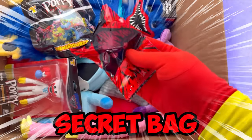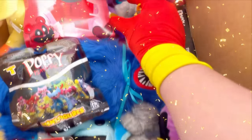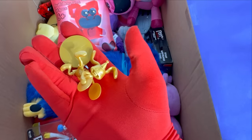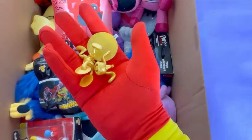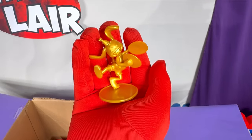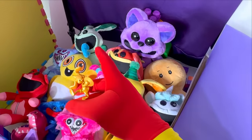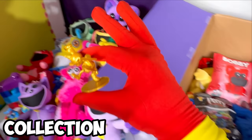Look at that — we have another secret bag! Alright, what's inside of this thing? What in the world is this thing? Oh my goodness, it's a golden Bunzo Bunny! Now this statue looks amazing! Look at all those tiny little details on this thing! It looks exactly like Bunzo Bunny! Let's add it to the collection!